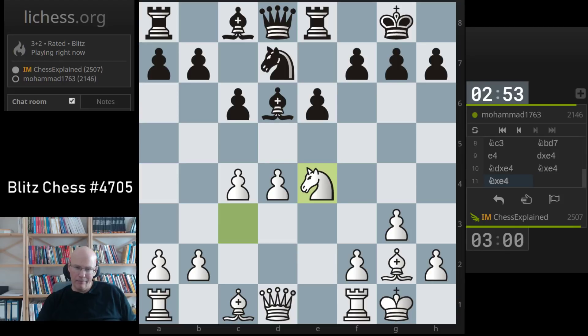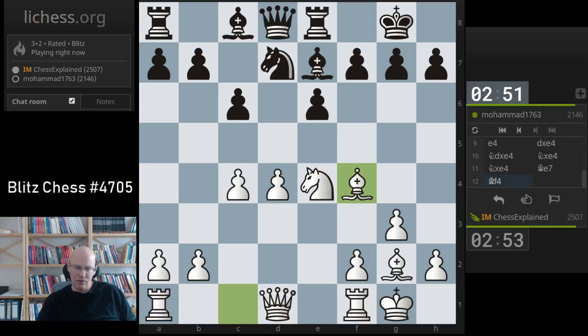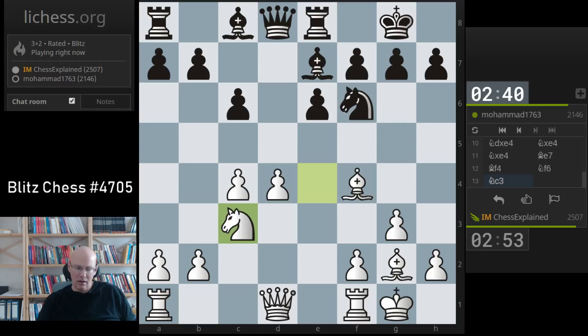Interesting — probably bishop c7, or no, it goes to e7. What's happening here? Probably knight f6 is the best next move. Maybe put this here, knight f6, I drop back to c3. I don't want to trade. As usual, the black problem here is the c8 bishop.